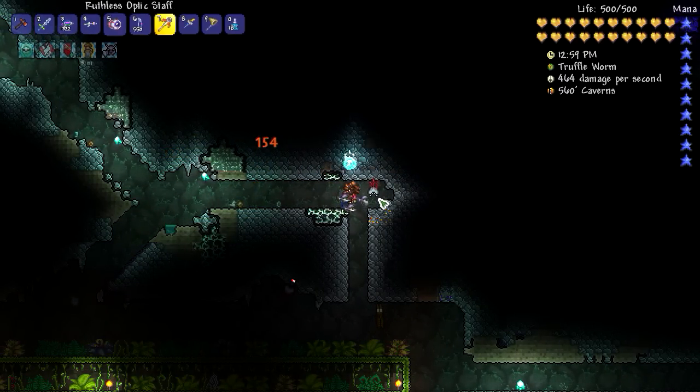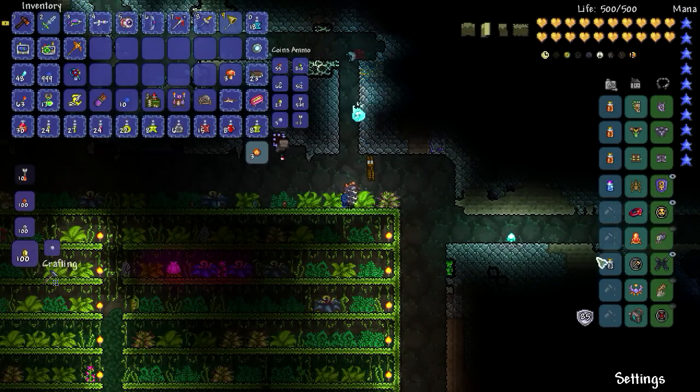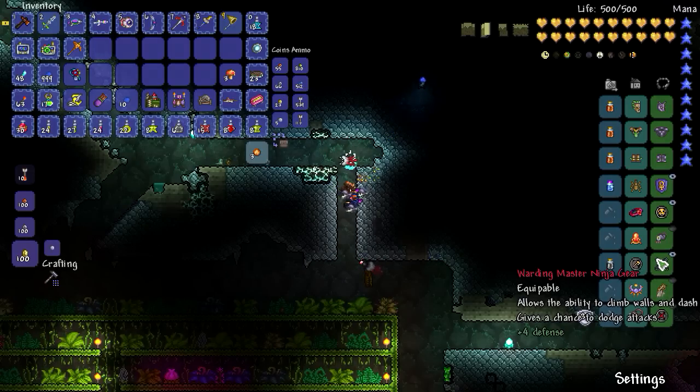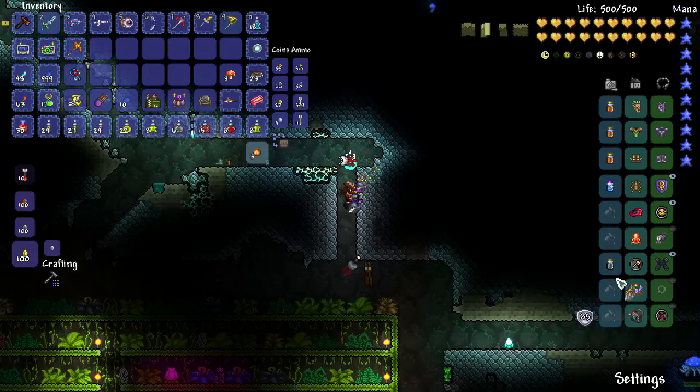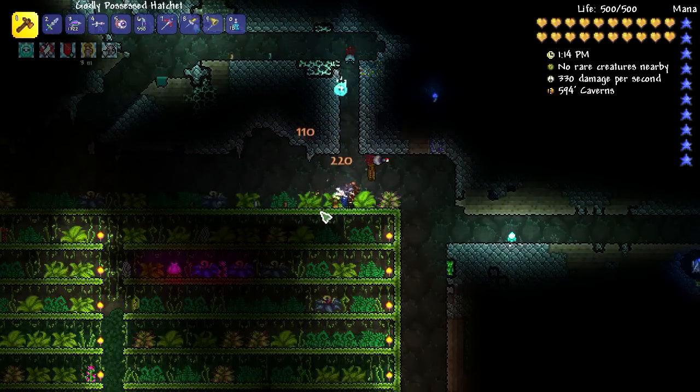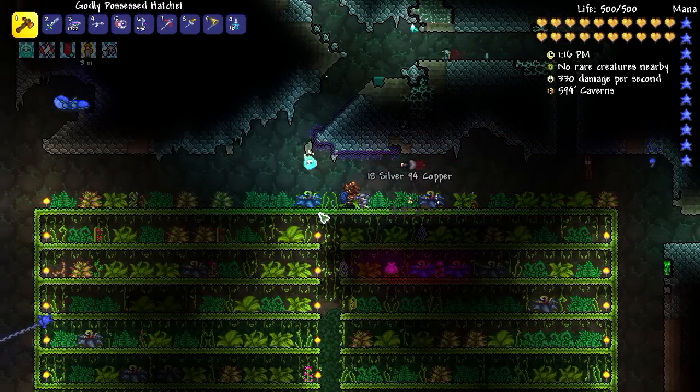Oh, there's a truffle worm! We're going to stop talking. What I'm going to do is actually switch out — let's get rid of the destroyer emblem because we need to be fast. The truffle worms will disappear. I have the rainbow gun, the eye of Cthulhu, the Daedalus Stormbow — which I doubt I'll be using — and the Nimbus Rod rerolled to demonic. I think that's going to be sufficient.